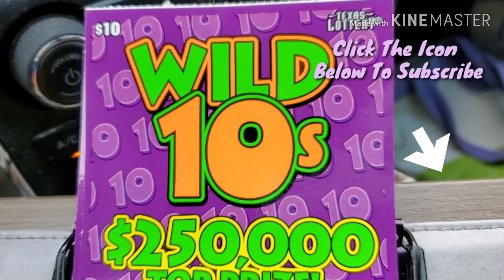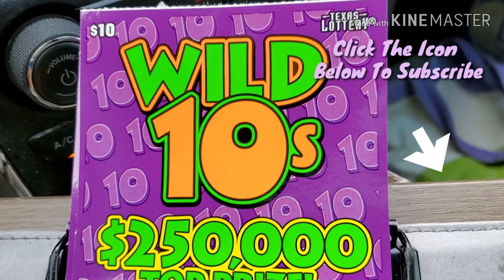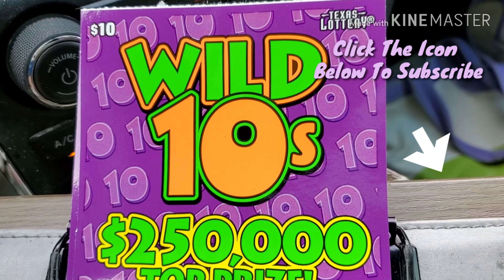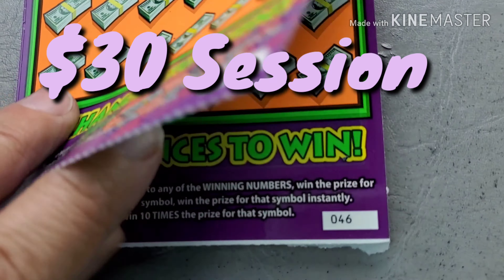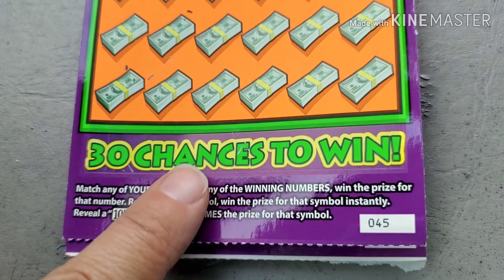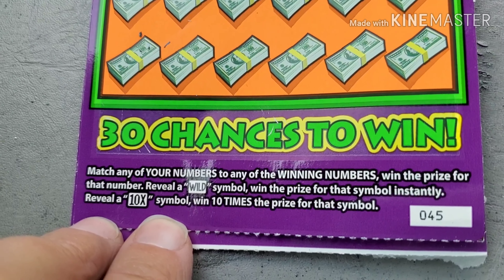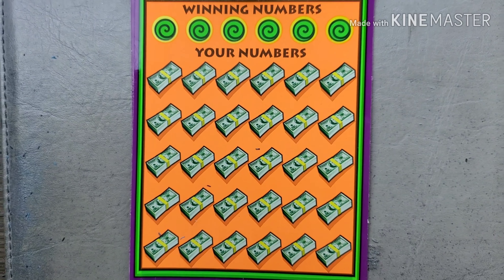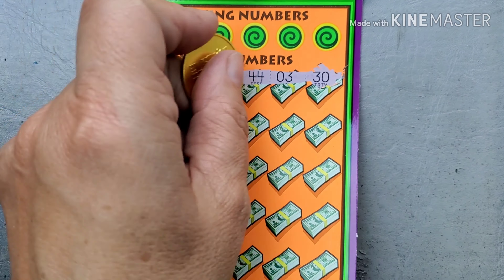Hi everyone, it's Lone Star Scratchin' and today we're going to play Wild Tens. This isn't a game that I have played very much simply because it didn't really do well for me, but I decided I would give it another chance. So I have three tickets — $30 in tickets. We're going to play tickets 45, 46, and 47. We're going to be looking for that Wild symbol or that 10x for 10 times the prize, and of course to match and win. Let's get our scratch on and see if Wild Tens is going to come through for us today.